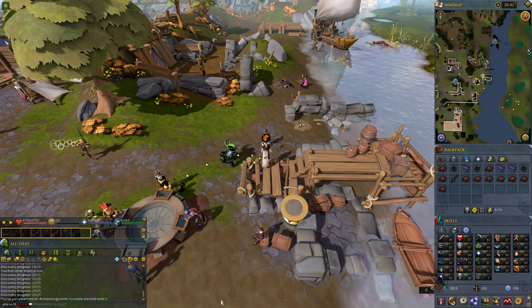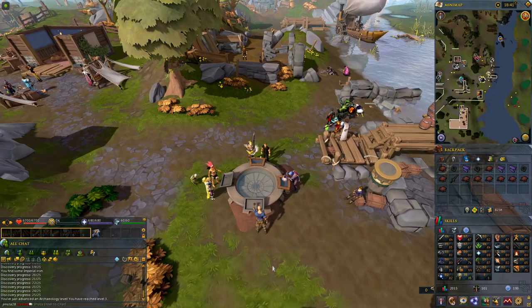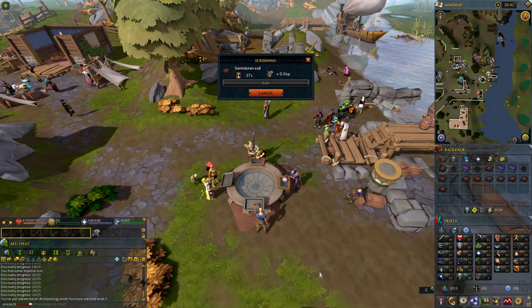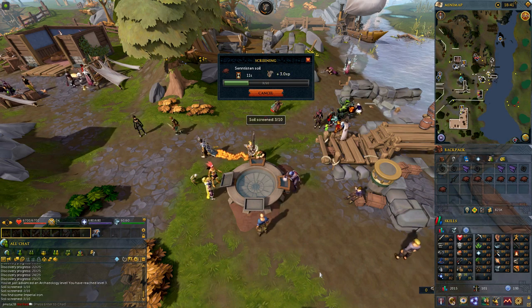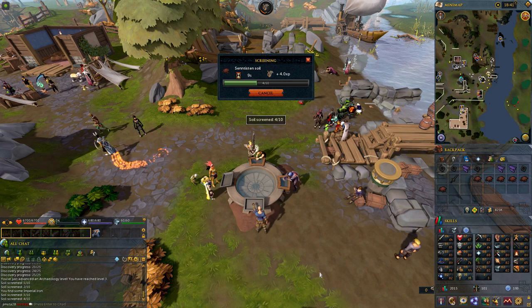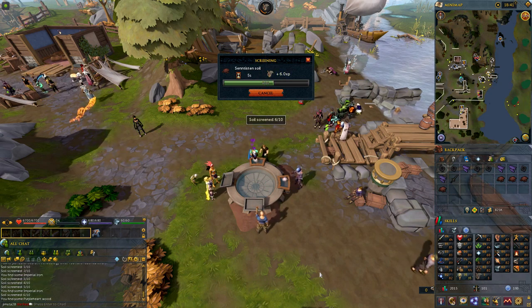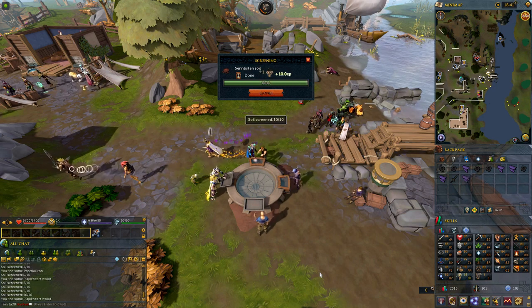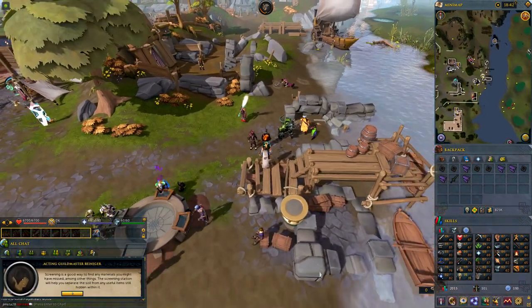The thing to do with soil is that you bring it over to a screening station and you screen it in the mesh here. That gives you the opportunity to potentially get materials out of it. So we have ten soils here to screen in the hope that it will get some material out, and we manage to get the rest of the material that we require to restore our sword.